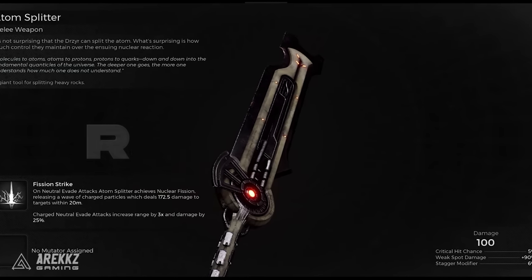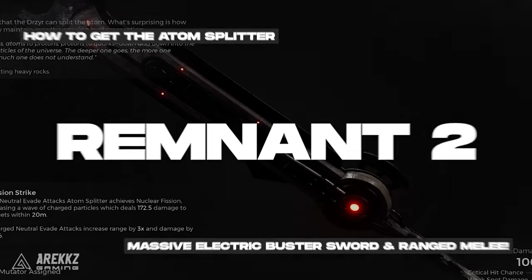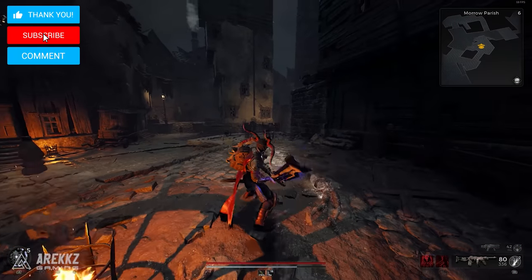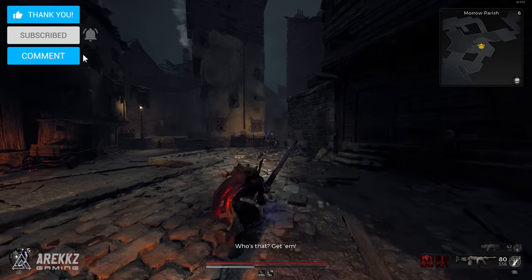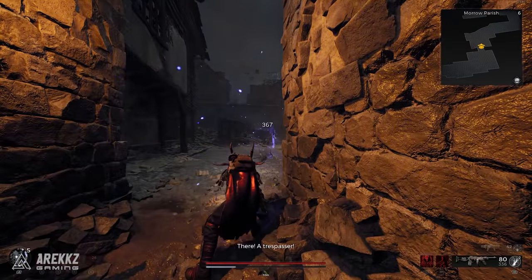The Atom Splitter is probably my favourite looking and functioning melee weapon in Remnant 2. This thing is a straight up electric buster sword — it swings slow but hits much harder because of this and has an awesome unique mod power on it. You just look so badass while running around with this thing.